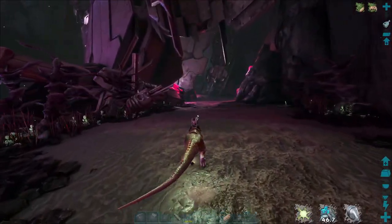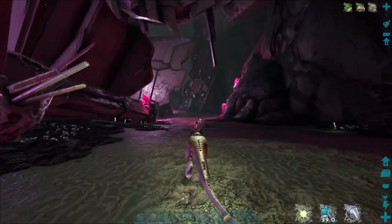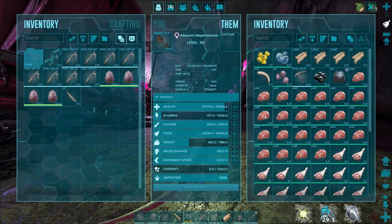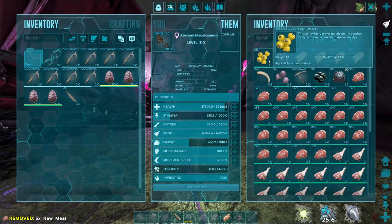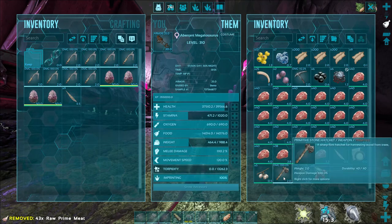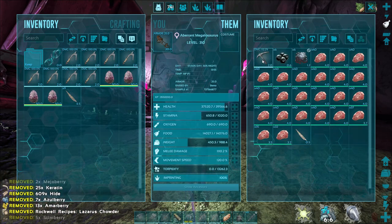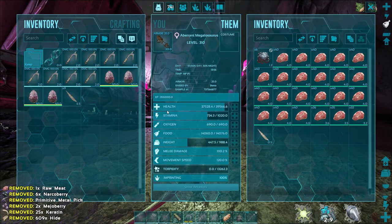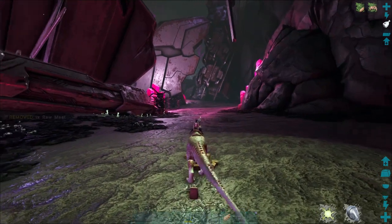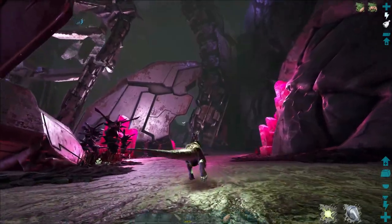The drake didn't follow us, and we're out of stamina - fantastic. Let's go ahead and drop some of this weight. Get rid of all this prime meat and that junk. Oh, we got oil - where did we get oil from? We'll hold on to the oil. We'll be dropping his bag and cryopodding him to climb up. I think we'll do it right over here - need to find somewhere kind of flat. Oh man, it's an earthquake, come on.